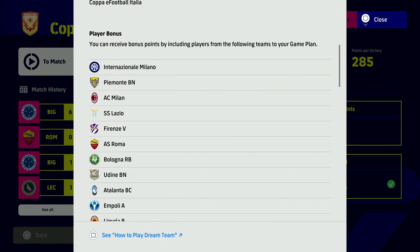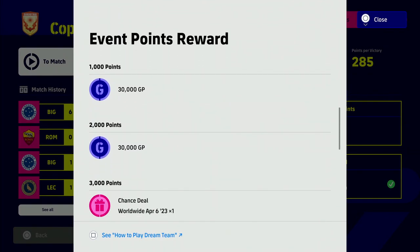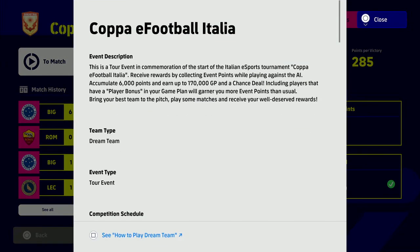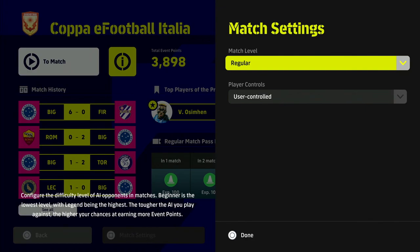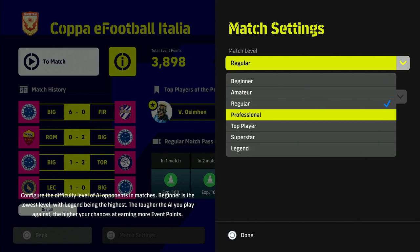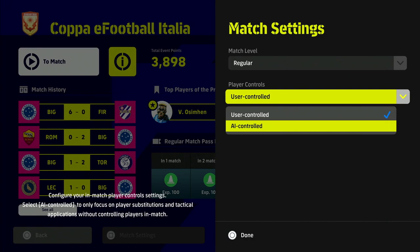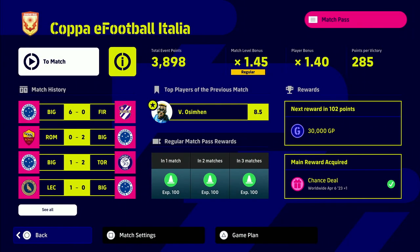You can either sim the games if you want to complete just one objective, but if you are unlocking the tour event and the free five-star player you need to actually play the games yourself. You get a total of 160,000 GP, the free Player of the Week, and your free five-star player. You can play on any match level difficulty, but make sure you play the matches as a user-controlled game. The AI goals don't count when simmed, so make sure it's on user-controlled.